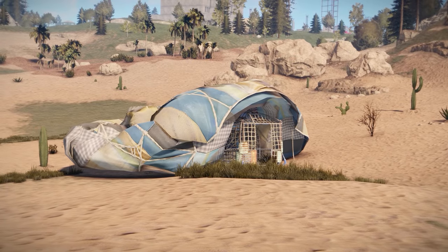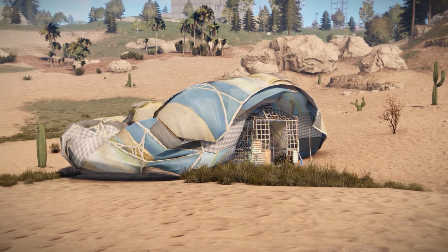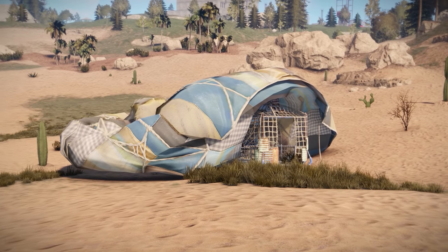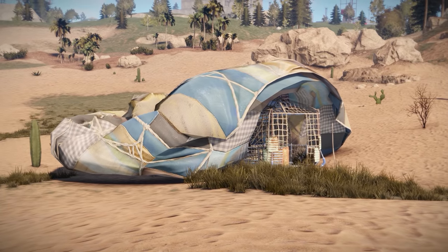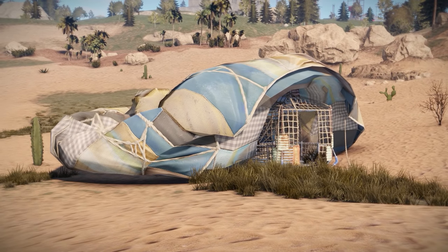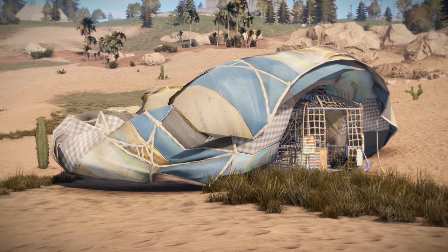A few graphical enhancements now — we're used to wind animation on grass and trees, but thanks to a new module this is being extended to include other flappy surfaces such as the hot air balloon and its windsock. It's now a breeze to apply wind effects to any material such as clothes, so look out for more of this in the future.